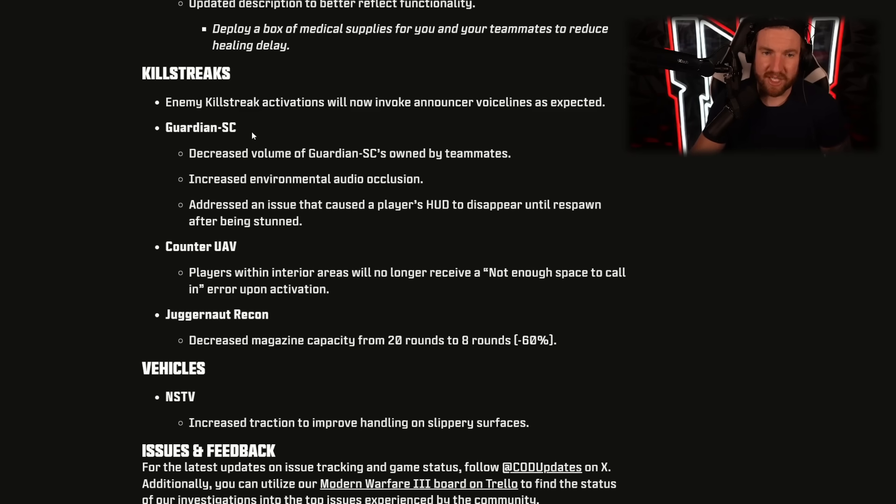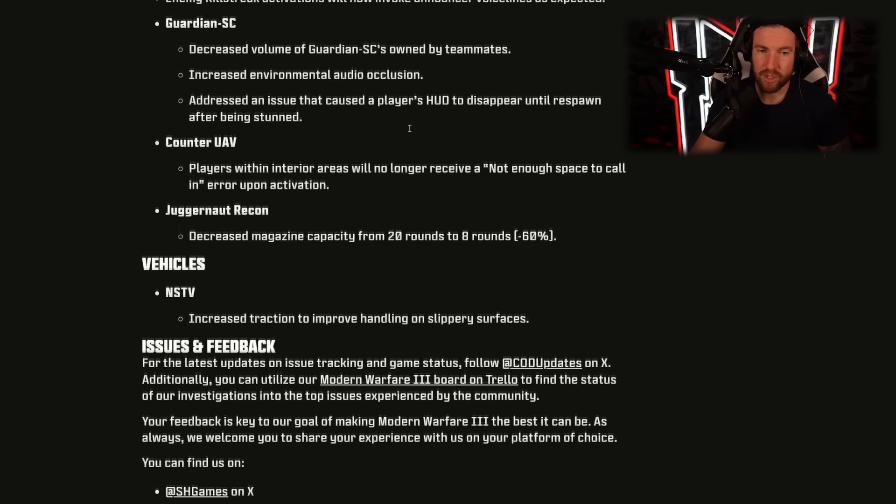For killstreaks, the Guardian SC got decreased volume for teammate-owned units. Counter UAVs: players within interior areas will no longer receive a 'not enough space to call in' error upon activation — just a bug fix. The Juggernaut Recon got its magazine capacity decreased from 20 rounds to 8 rounds — a pretty big nerf to the weapon, though total ammo should remain the same. Finally for vehicles, the NSTV got increased traction to improve handling on slippery surfaces.